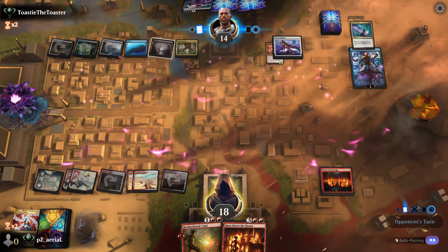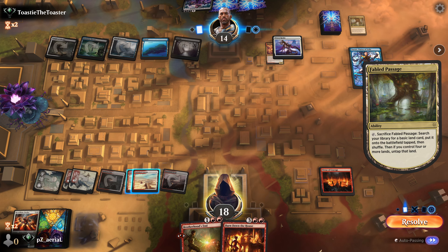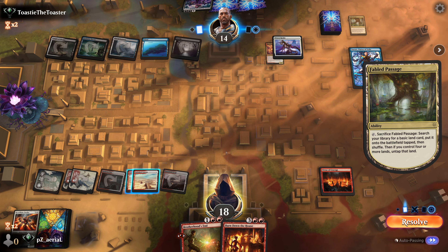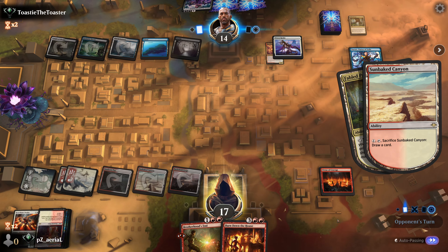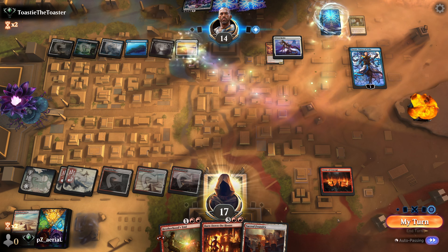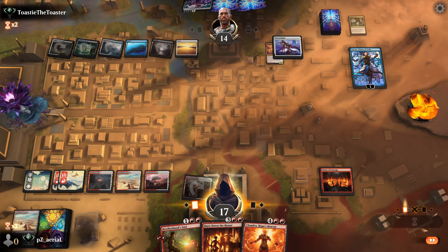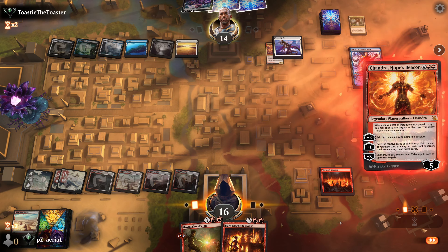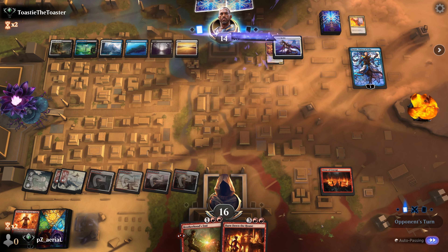We find Sacred Foundry off the top - we drew a card and replaced a land, getting one deeper. We find a Chandra and put in the Sacred Foundry tapped to see if Chandra resolves. This is a pretty easy Dovin's Veto target if they have it. Unfortunately we don't have the big Chandra but we work with what we have. Liliana hits the battlefield again.